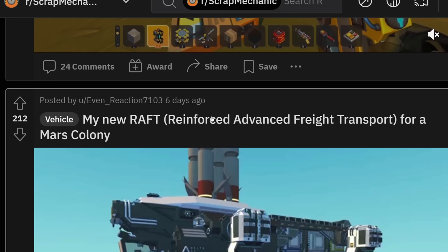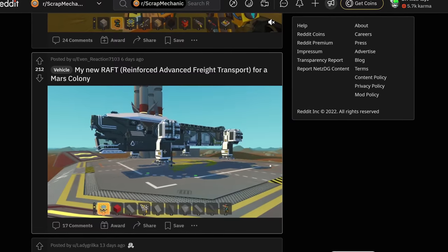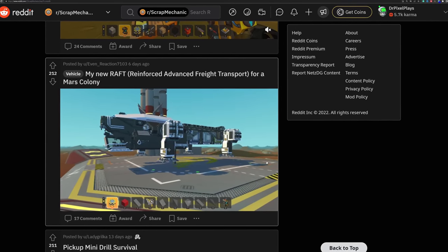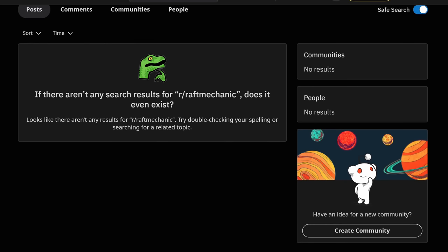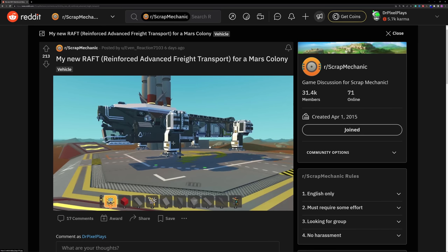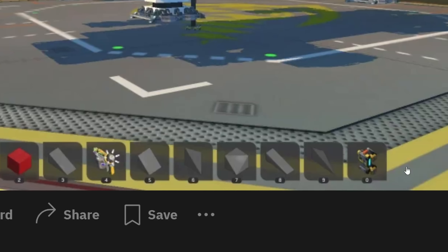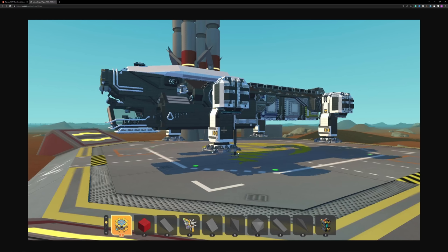New raft! Dreamforce advanced freight transport for Mars Colony. For a second I thought it was about Raft Mechanic — so far I haven't seen a single post about Raft Mechanic on here. We might have a Raft Mechanic crosspost at some point. Anyway, sadly this is not a video — I would love to see this thing fly. I mean if this flies, this looks really, really good. Okay, he's using a lot of modded parts — it probably flies. There's definitely something that can make it fly. This is great — I think Scrapman will be happy.